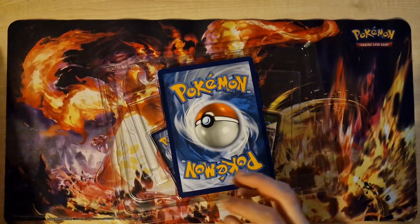Next pack: Mankey, Machop, Golduck, Tentacool, Rattata, Vulpix. Oh — Golden Energy, my first! And the last card is Holo Golduck.